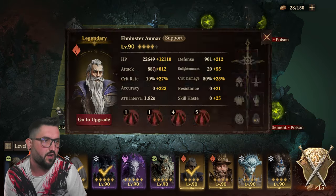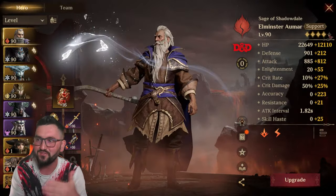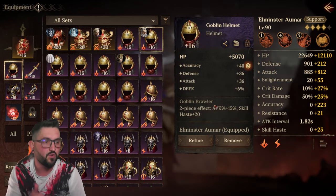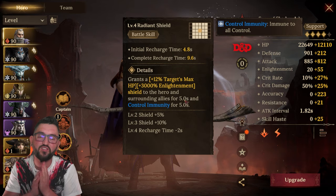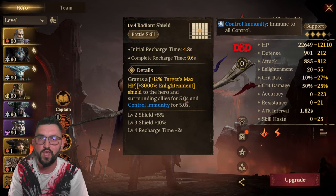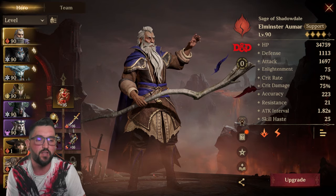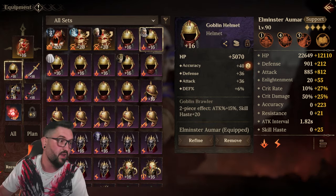For Elminster: he's not even five-star yet, but he'll get there. I have him in the Hourglass, though it's not mandatory — I tested it without, and with just one Goblin Brawler set you have enough skill haste to get the battle skill shield off before the boss does the first AoE, so everybody survives that hit. After that, you should already have attack penalty out and just be fine. I focused on accuracy for Elminster plus whatever damage I could manage — Assassin Technique set and Goblin Brawler, all epic gear.